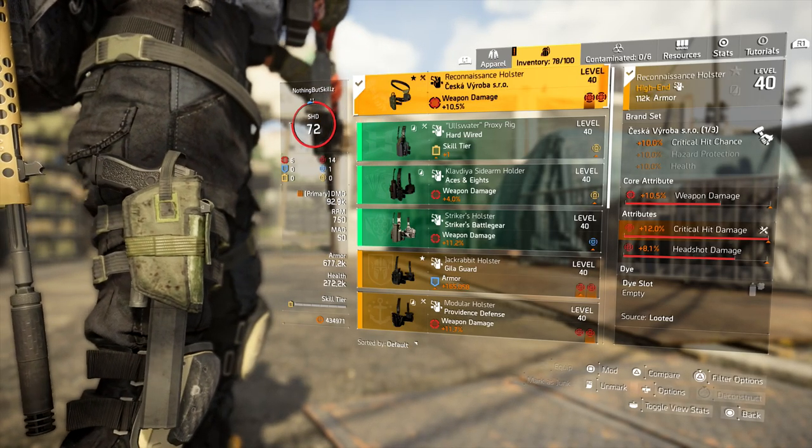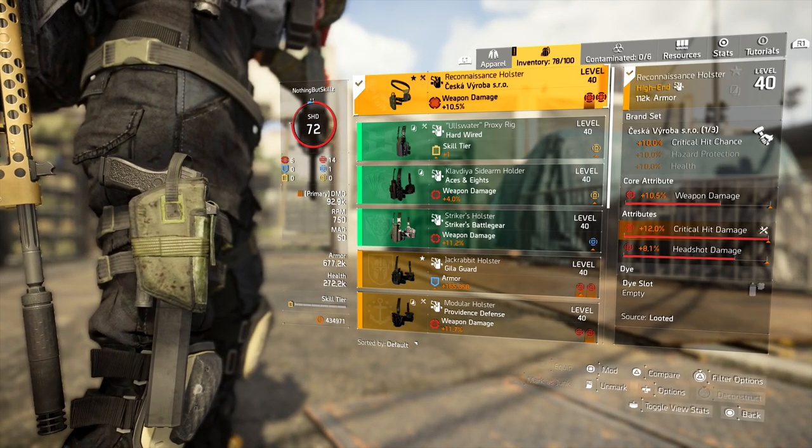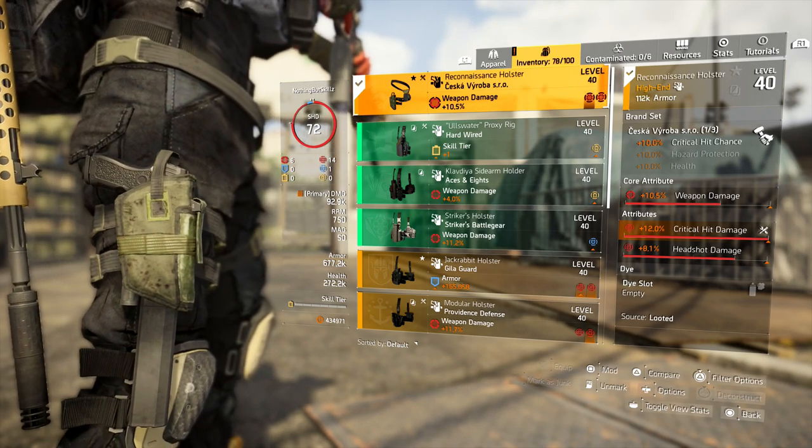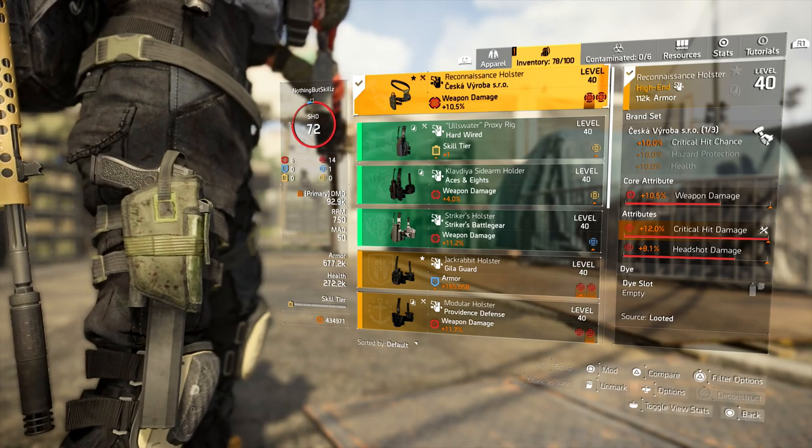For the holster, we're running the Cheska holster. This gives us 10% crit chance. It has 10.5% weapon damage, 12% critical hit damage rolled on there, and 8.1% headshot damage. I do like having a little bit of headshot on my builds.